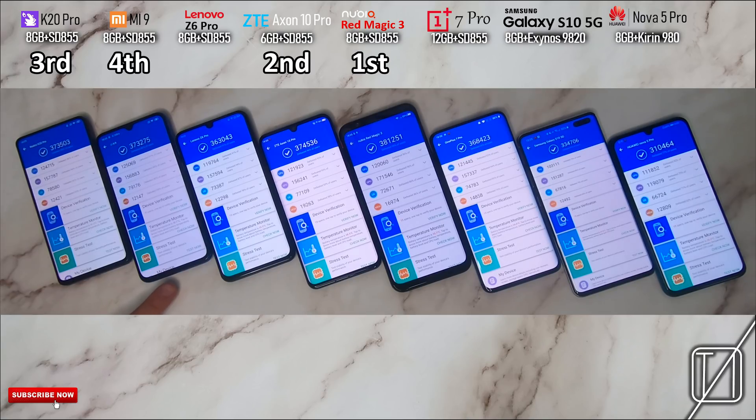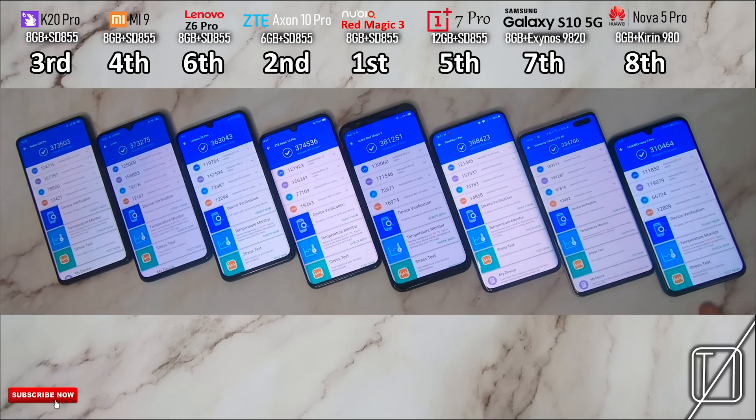In fourth place, we have the Xiaomi Mi 9, which is not very far behind the K20 Pro since they share the same MIUI 10 software — I was expecting similar things. In fifth place, the OnePlus 7 Pro sitting at 368,000 points — not too far behind the rest, though I'd have expected a little higher with 12 gigs of RAM. In sixth place, the Lenovo Z6 Pro with 8 gigs of RAM scored 363,000 points — all pretty similar among the Snapdragon units. In seventh place, the Samsung Galaxy S10 5G with its Exynos 9820 scored 334,000 points — a little lower but not as much as expected. In eighth place, the Nova 5 Pro with Kirin 980 hit 310,000 — impressive since previous Kirin chips barely scraped 300k. Huawei's optimization really handles the phone well.